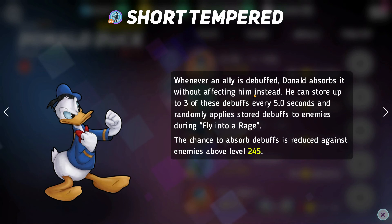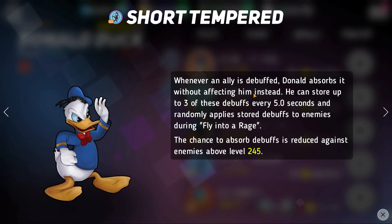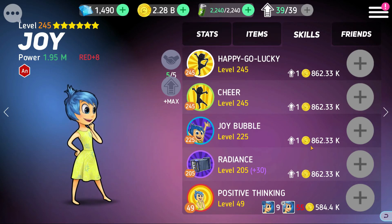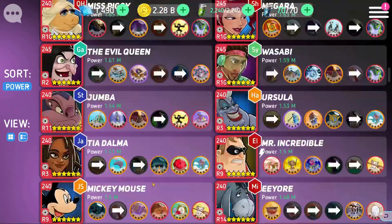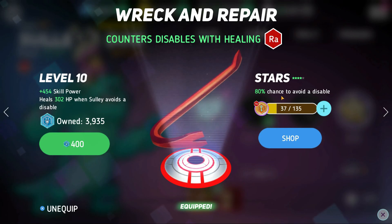Donald Duck will absorb up to three debuffs affecting his team and randomly distribute them to the enemy team, potentially stealing the freeze from Mr. Big and sending it right back at him. Not 100% guaranteed, but definitely an option. Joy also helps because she gives her team a ton of reality so Mr. Big's skills don't do as much damage, and with her Anger disc she's able to block a disable once every two seconds and heals the ally for HP.